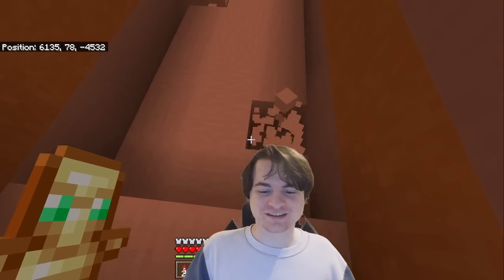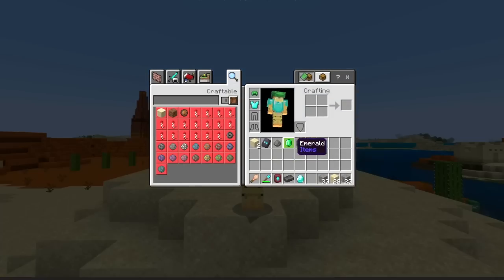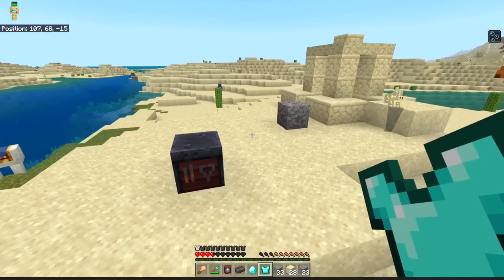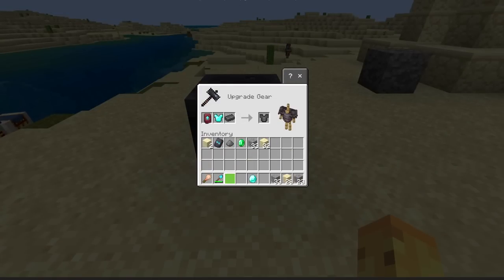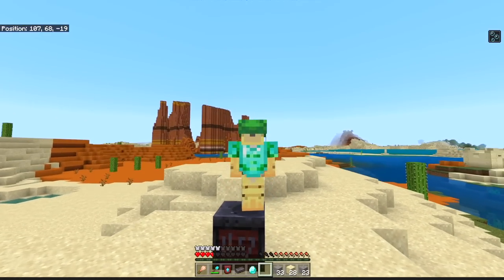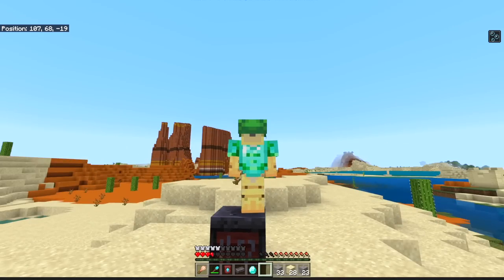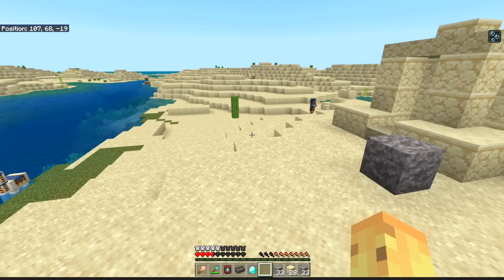So this is a diamond chestplate — it works just fine right now, and I could turn this into a netherite chestplate by putting that on there. But first, instead of doing that, I'll put an emerald on using the snout armor trim — now I've created this trimmed armor. It matches my helmet quite nicely. I mean, is it a helmet or just a face cover at this point? It's my way of robbing banks.